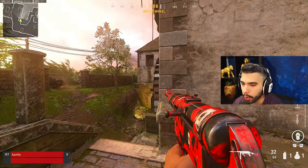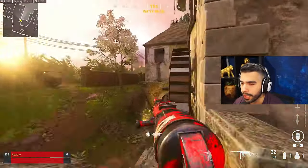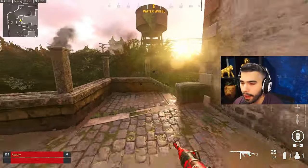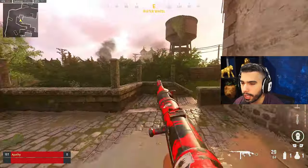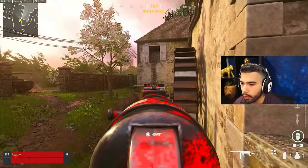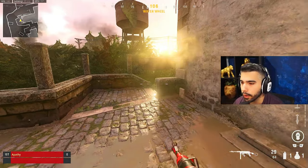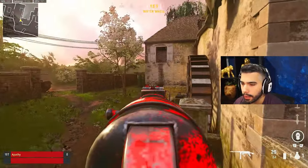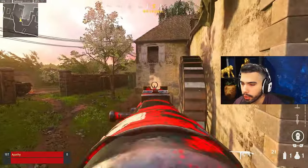Even if you hit a perfect slide cancel where your gun pulls up as you're aimed in, you have a small chance. But if the enemy is sitting there pre-aiming and you try to slide cancel unless you have a connection advantage, they're probably going to kill you the majority of the time. However, when you jump shot a corner, your gun is already pulled up. When you jump around a corner, you want to be aimed in already so when you land you're ready to shoot immediately.